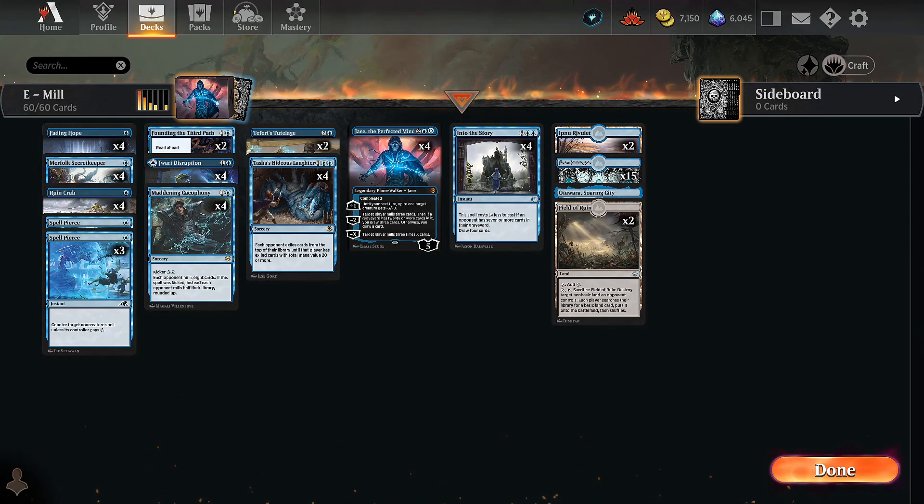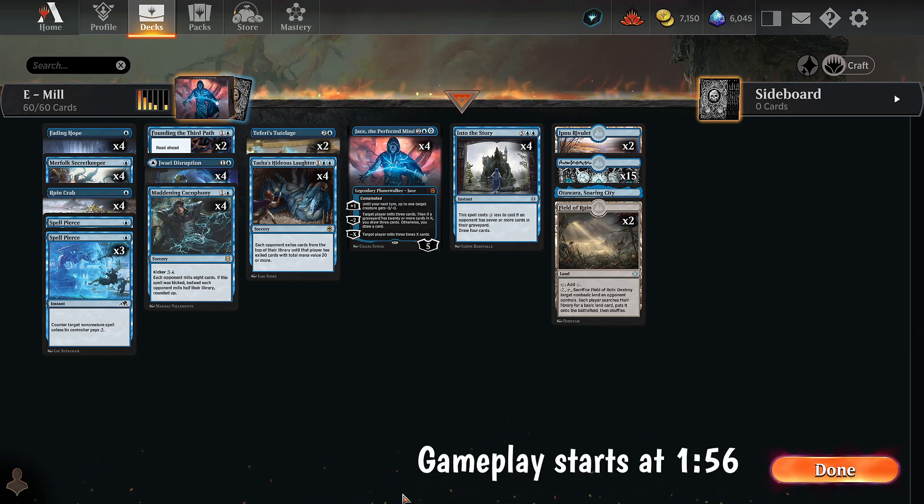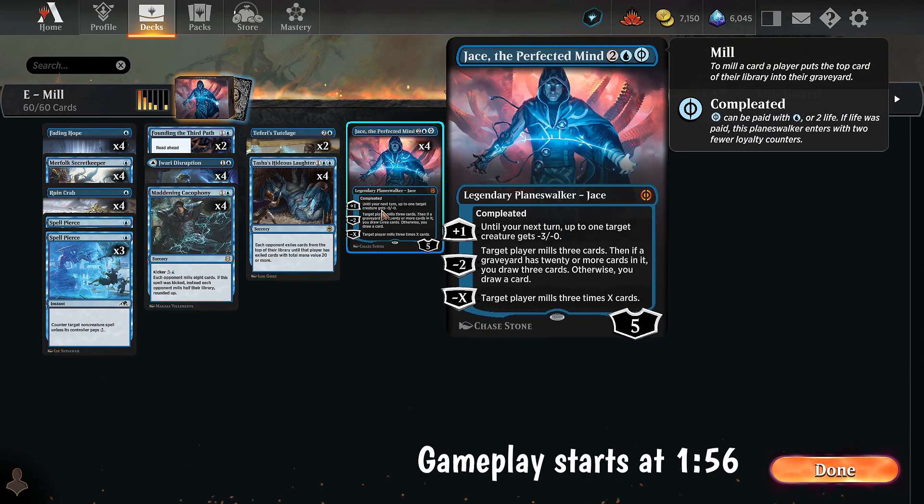What's going on everyone? Today we're playing with everyone's favorite deck. I know you're all super excited for Mill. You either clicked this video because you're a fan of Mill, or you clicked because you absolutely hate Mill, and I'm glad you're here regardless. So this deck got a new piece recently and I think it's at least worth trying. We have Jace, the Perfected Mind.